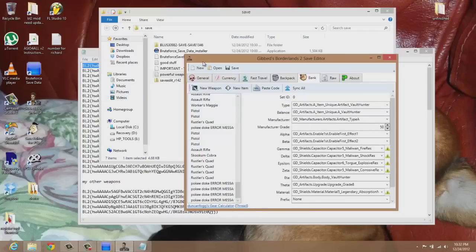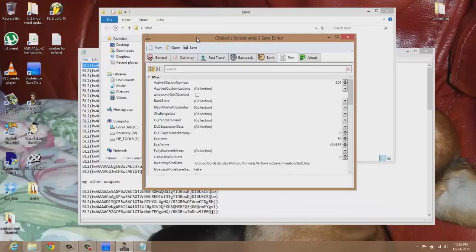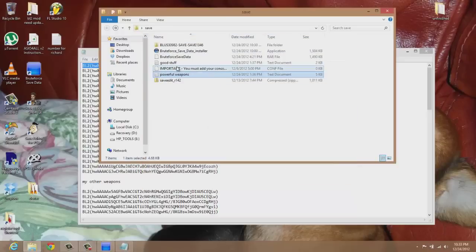Same thing with items — same process: new item, get code, paste it, it's there. Now for the modern ammo I was telling you about, come to black market upgrades right here. If you don't feel comfortable doing this by yourself, just copy my stuff, copy it and paste it, and you'll have a ton of ammo.